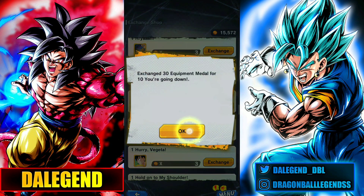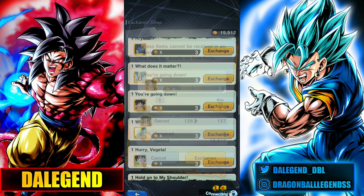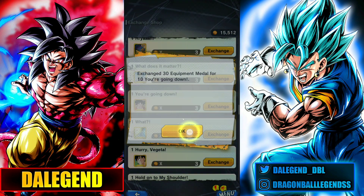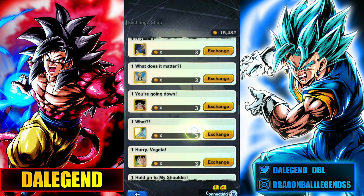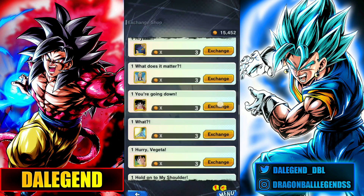Right after getting all of these equipments, what we're gonna do is get the Zed Rank ones and upgrade them. This way we're gonna get a higher chance of getting S and Zed Rank equipments.